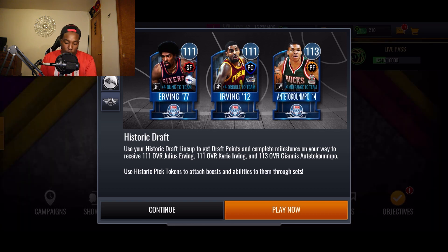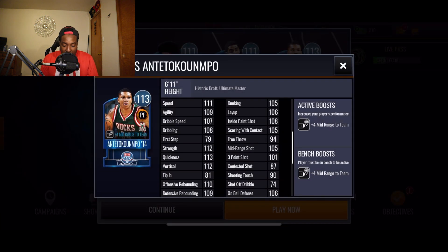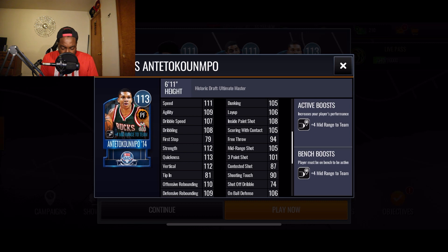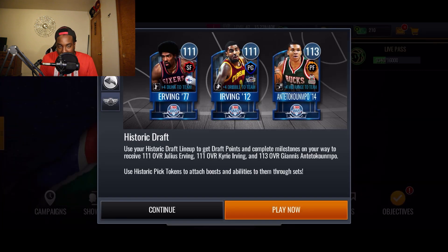With this new promo we got three new masters: a 111 Julius Erving, a 111 Kyrie Irving, and a 113 Giannis Antetokounmpo. A lot of people were complaining there weren't enough power forwards, so I'm happy EA is dropping a 113 Giannis at power forward. His stats are looking insane: 111 speed, 109 agility, 107 dribble speed, 108 dribbling, 112 strength, 113 quickness, 112 vertical, 110 offensive rebounding, 109 defensive rebounding. He also gives the entire team plus four mid-range.